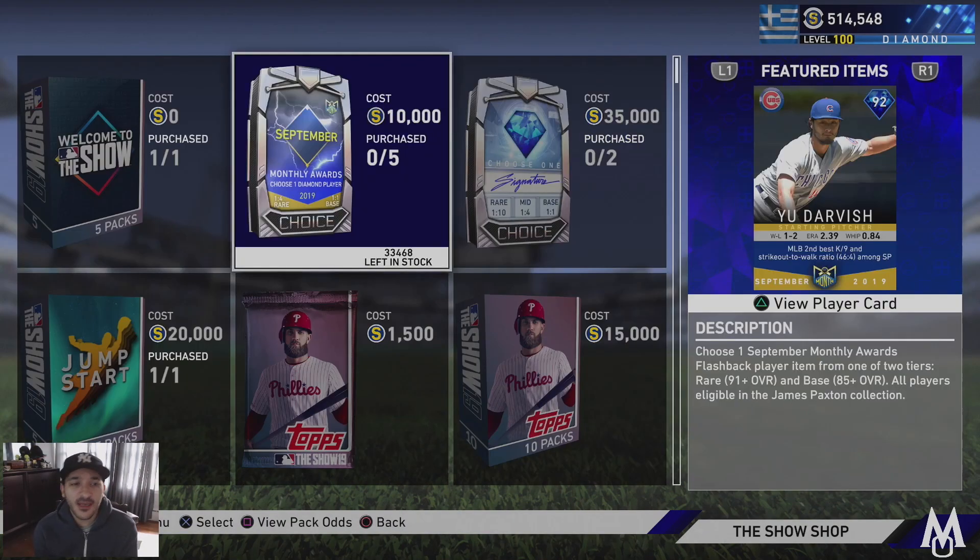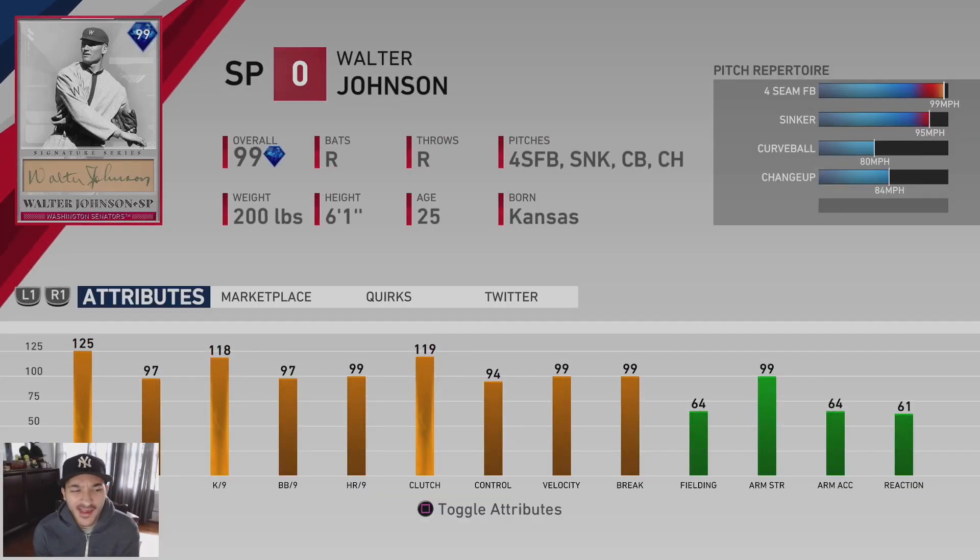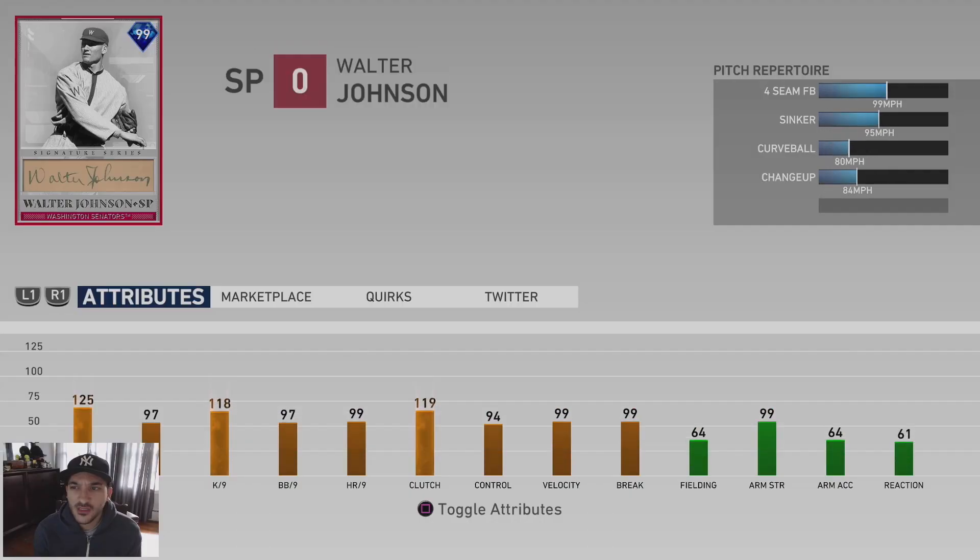Signature packs are out at 35K. There's a 99 Walter Johnson with 125 stamina, 97 hit per nine, 118 K per nine, 97 walk per nine, a 99 fastball, 95 sinker, 80 curveball, and an 84 changeup. The fastball and sinker are probably really good, per nines are really good, off-speed looks alright. It might be an effective card — I haven't really used the other Walter Johnson so I don't know how good his motion is, but it looks interesting.